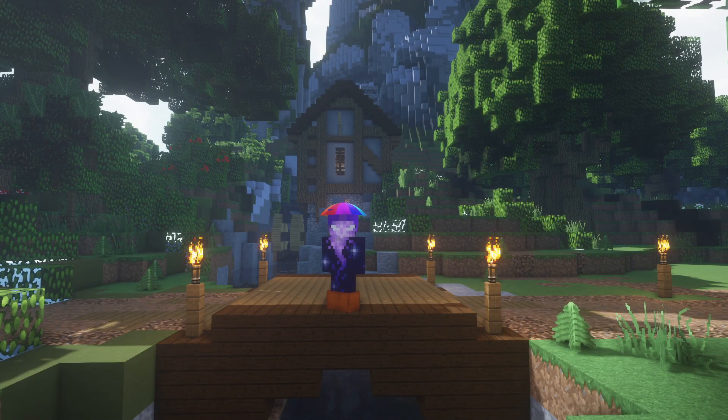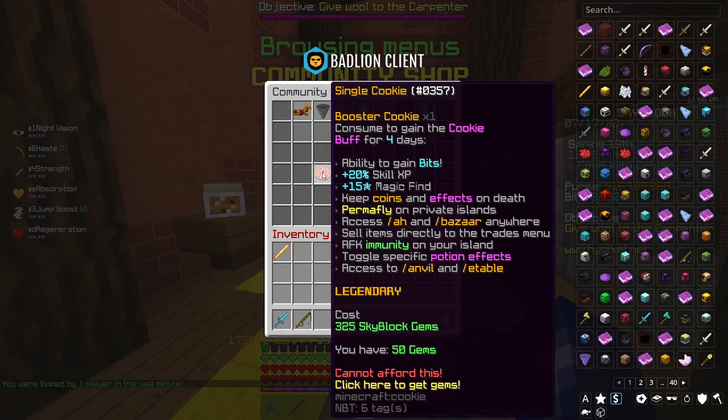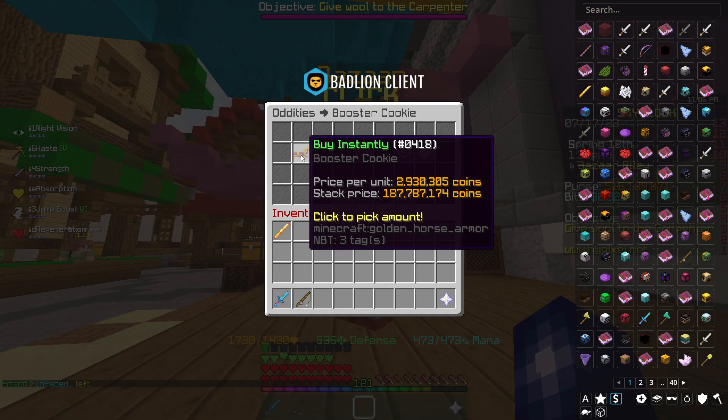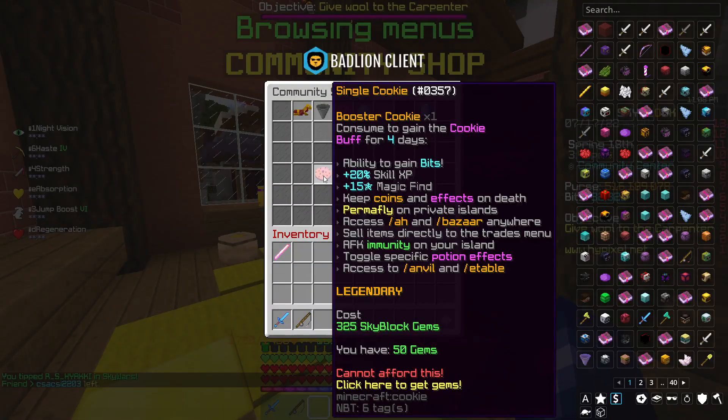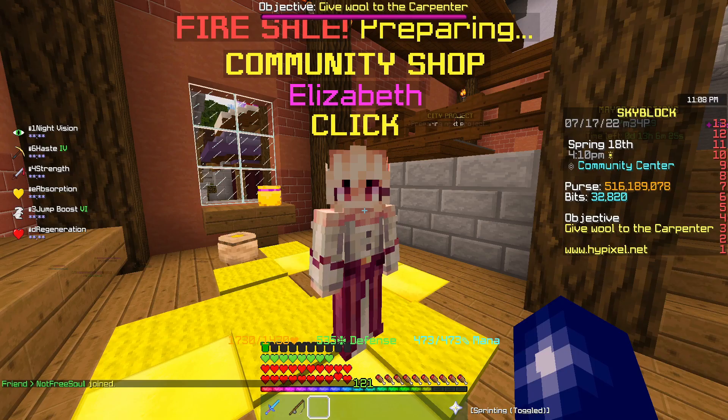Now let me tell you, that's a lot of coins. The plan is to use Booster Cookies as the sort of conversion. It's 325 gems per Booster Cookie. So we can work out how many Booster Cookies we actually need in order to make 5 billion coins. Taking the 2.93 million coins per cookie and dividing into 5 billion, that works out to 1,707 Booster Cookies at 325 gems each — meaning we need 554,775 Skyblock gems. Got a feeling that's going to be expensive.